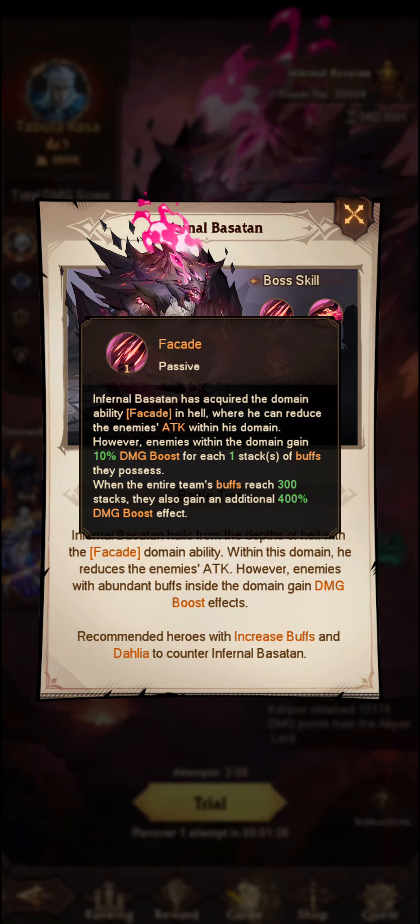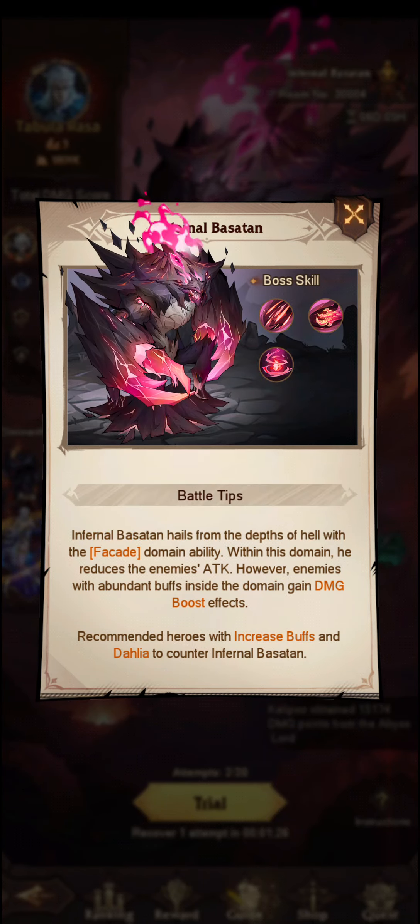The Infernal Bastion has acquired the domain ability for Cade in Helm, where he can reduce the enemy's attack within his domain. However, enemies with the domain gain 10% damage boost for each one stack of buff they possess. When the entire team's buff reaches 300 stacks, they also gain an additional 400% damage boost. The whole point of this is to get as many buffs as possible for your team.